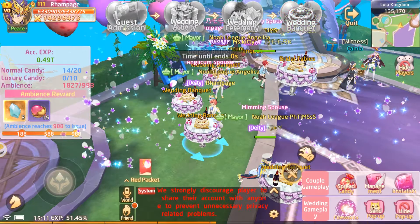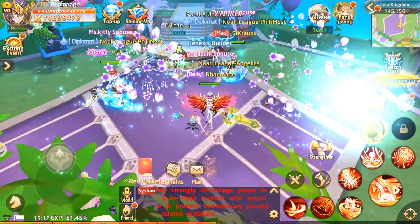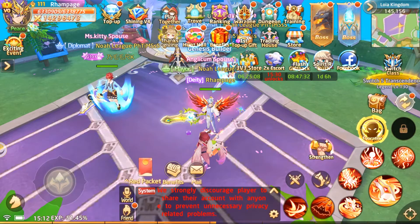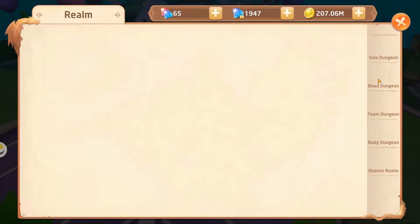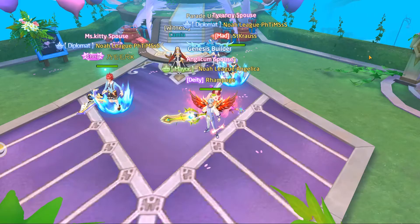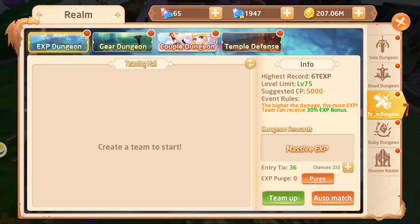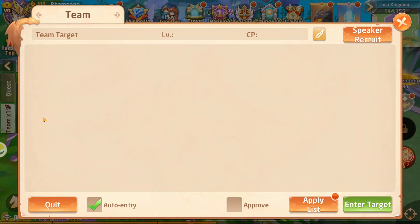That's officially the end of the wedding event — you're officially married. Unfortunately I had already done the couple's dungeon earlier. For the couple's dungeon you can put Anglicum on assist mode. This will give you more rewards than you'd get partnering with random people. Go into your team menu and invite your spouse rather than using auto-entry.